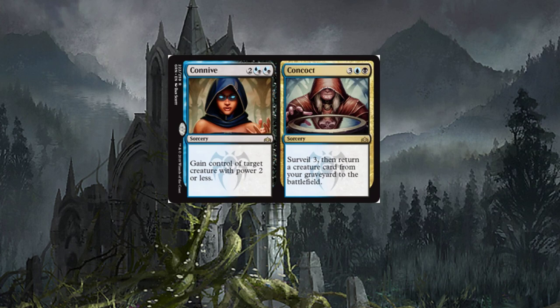Surveil three is already good on its own, then return a creature card from your graveyard to the battlefield. That's great in standard, but ridiculous in some other formats where Emrakul exists. Find a way to dump that in the graveyard, then cast Concoct — bada bing, you just got an Emrakul for five. Pretty ridiculous.